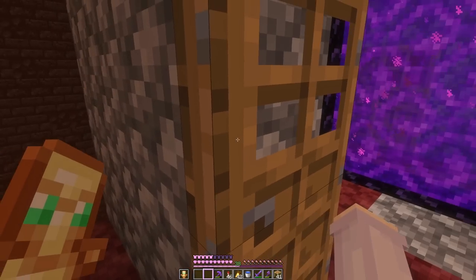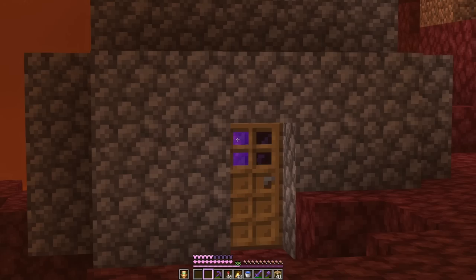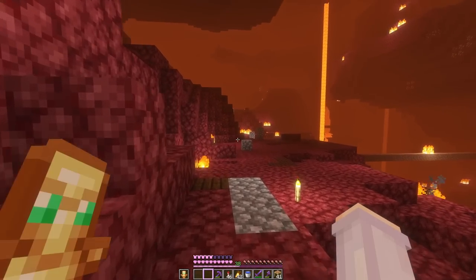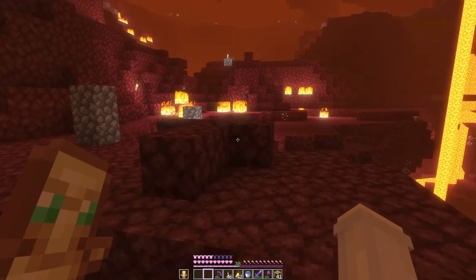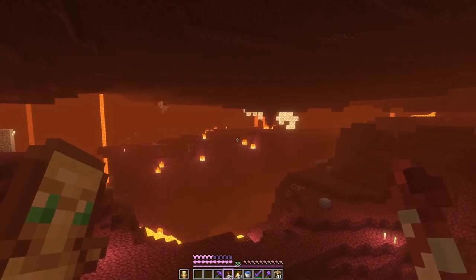Hello, ugly nether house. I was thinking maybe we could make this whole nether thing a multi-part project, because this is really ugly but also our nether is really confusing. I haven't made anything nice or logical. You can see this is my version of a bridge — it's just kind of bad and dangerous — and I keep forgetting where everything is, like where is the crimson biome?